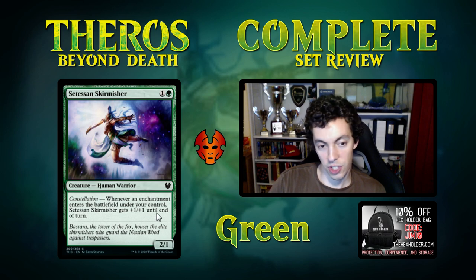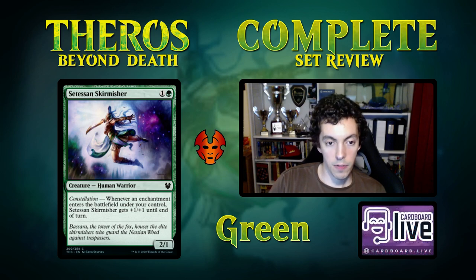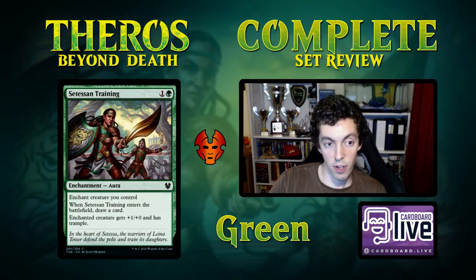Citizen Skirmisher — 2-drop bear. Constellation: whenever an enchantment enters under your control, you get a small buff. Just a pretty mopey card. If you need a bear in Limited it's fine, but unplayable in Constructed.